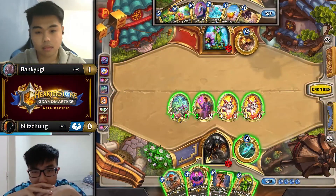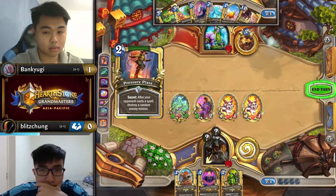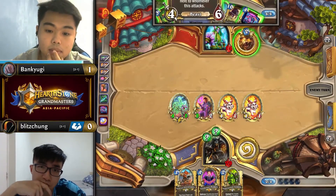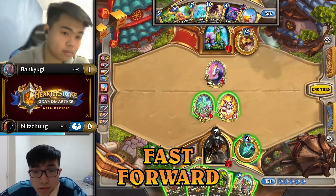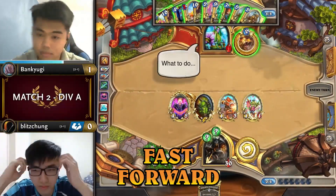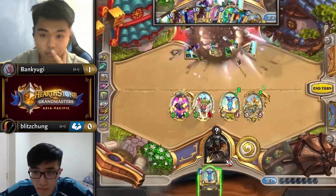It's much easier to optimize Hero Power usage post Lorekeeper Polkelt, since you can plan out your damage allocation in advance with a curated deck order. That's why it's a close call for Blitzchung to forego Lorekeeper Polkelt on curve against Druid, which would give him a guaranteed Dragonbane plus Tour Guide combo for turn 5. But he chooses to develop two secrets instead — one of which is likely Freezing Trap — to play around Bank Yugi's best response of Innervate plus Guardian Animals. This exact combination of Freezing Trap and Pressure Plate would neutralize both beasts in the case of Guardian Animals and preserve Blitzchung's minions, which nets him more damage in the long run. And by the time Blitzchung does get down the Dragonbane, it has a clear path to Bank Yugi's face for lethal.